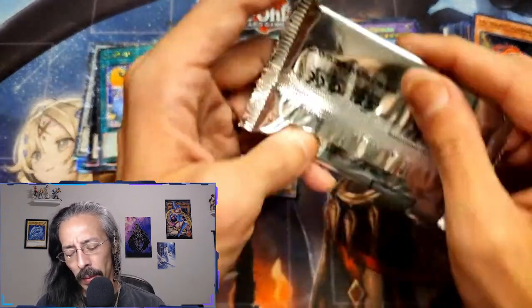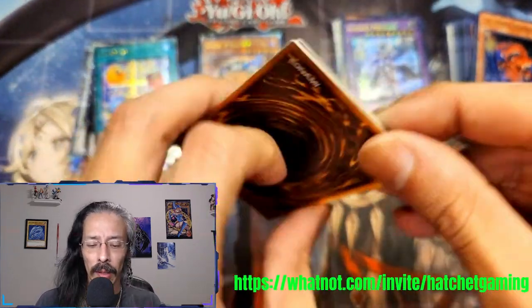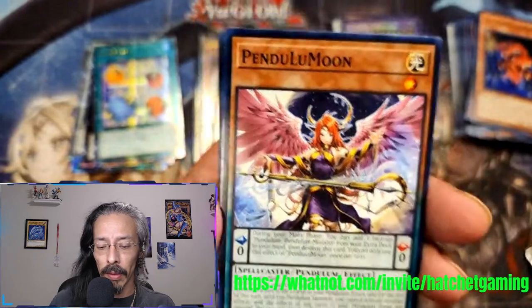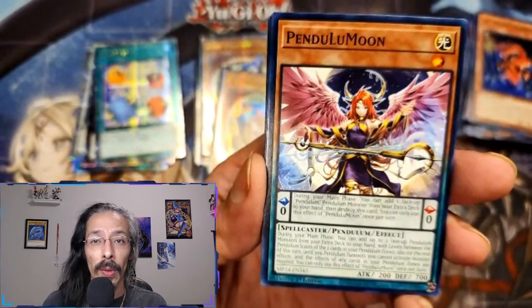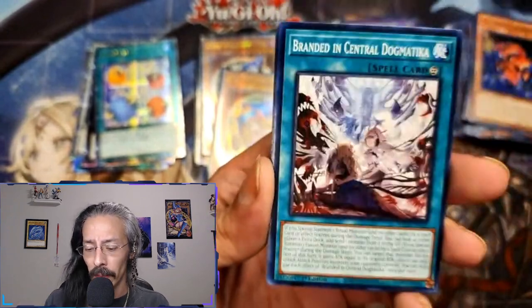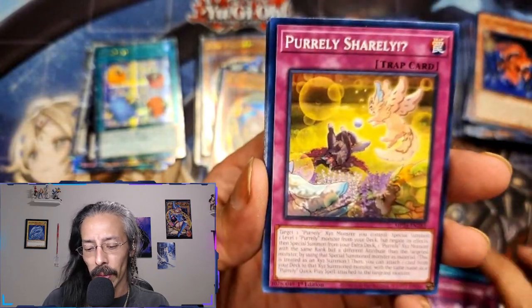I think I just put a secret rare Age of Overlord TG Rocket Salamander in my TCGPlayer shop. Speaking of TCGPlayer, I do have a pro TCGPlayer shop link in the description — I'm also selling on Whatnot live, also in the description. If you want to support the channel: keep watching, and take a look and see if there's anything I can help you with.